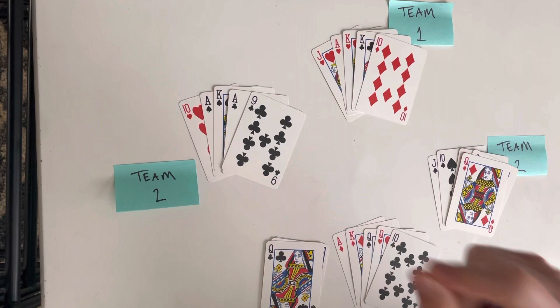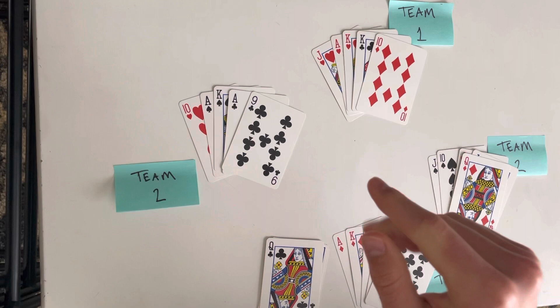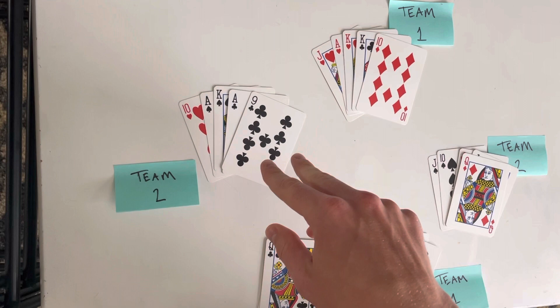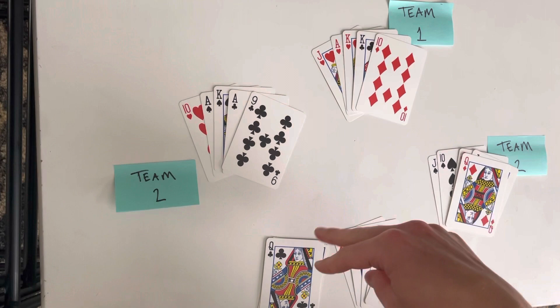Now, when it comes to calling trump, whoever dealt the cards is the one who will pick this card up. What happens next is people take their turn going around. The first person to the left of the dealer has the chance to call clubs trump. If they do, the dealer picks that card up and replaces it with one from their hand, and one card goes back on top of the kitty — no one else will know. So this person will look at their hand and say, okay, I've got two clubs but I don't have either of the black jacks, because those are the two best cards in the game — so they would probably pass.